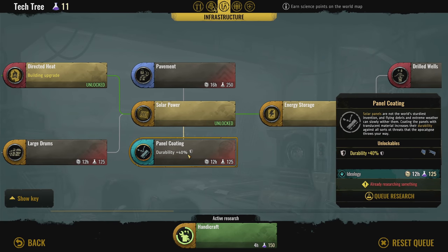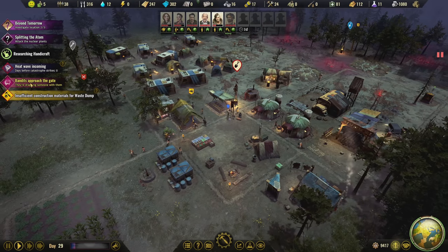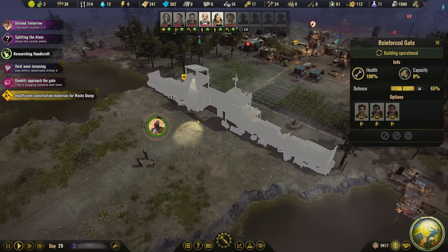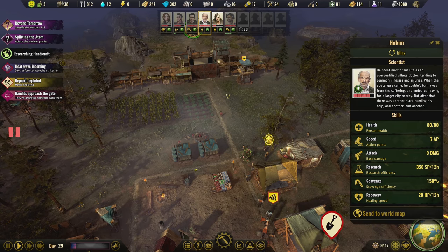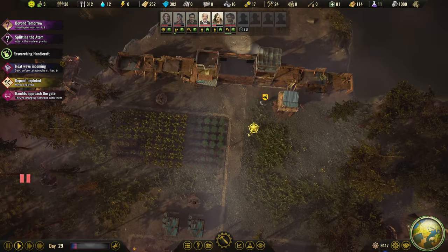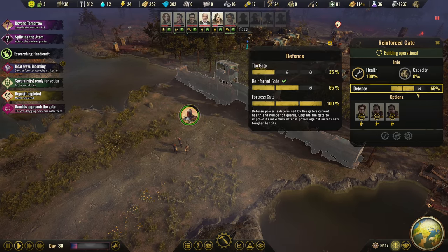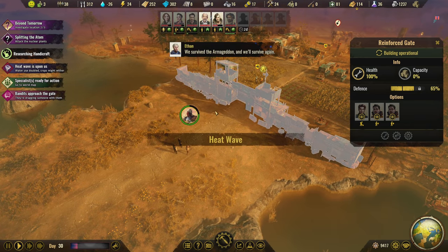Handicraft is one of the prerequisites to getting concrete going, so we gotta do that. And now we got bandits at the gate. Let's go ahead and reinforce the gate. And just because we can, let's make sure we get somebody like Hakeem up front. I don't really want Pinkman up there but I just want him kind of hanging out up front. We got three people in here - 65% reinforced gate. We shouldn't have a problem with these guys at all. And now we have a heat wave.